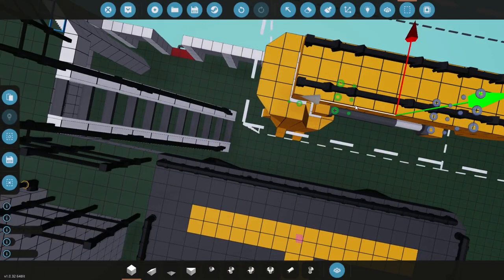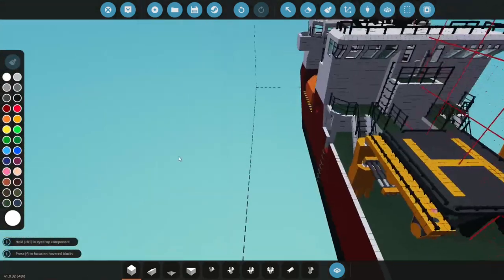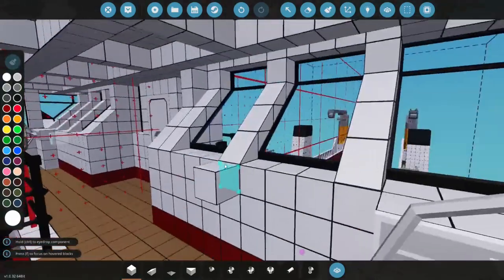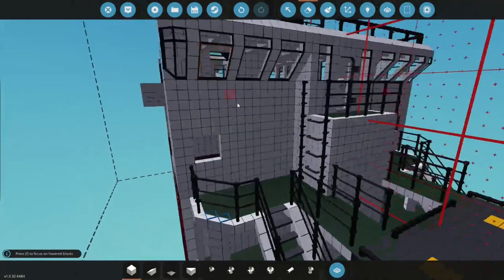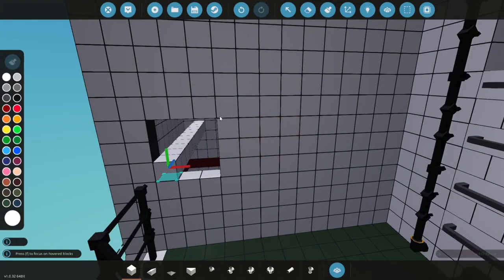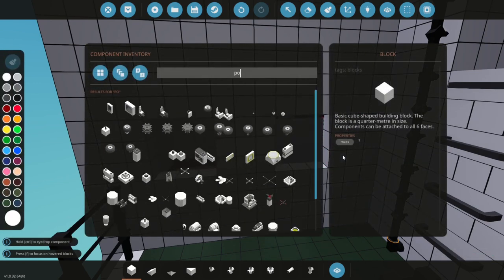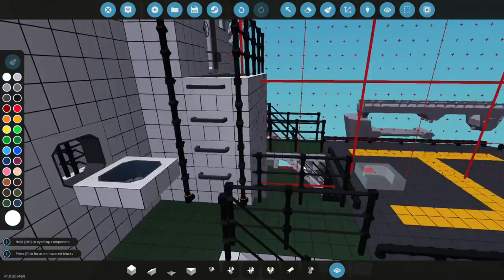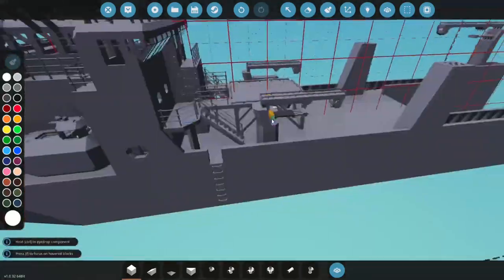Now we're going to place a window right here, because this wall is kind of an eyesore at the moment — there's nothing really on it. Let's place a port every three blocks, just like that. Let's grab a port, place it down, and there we go.